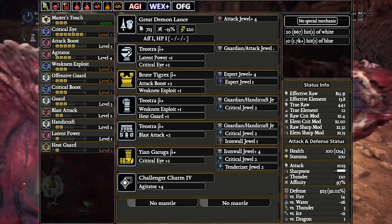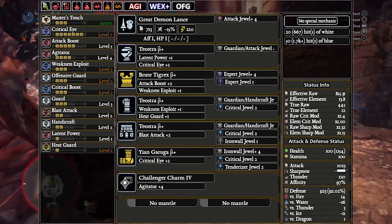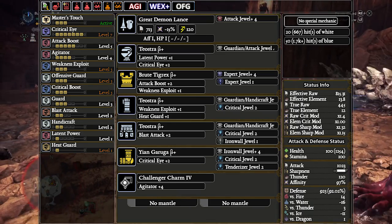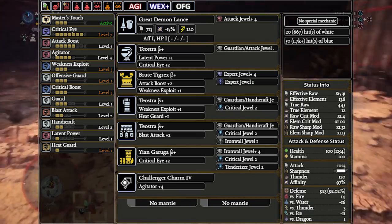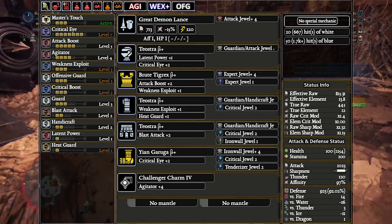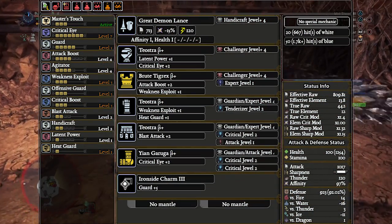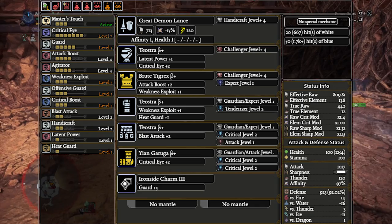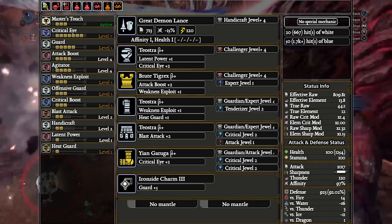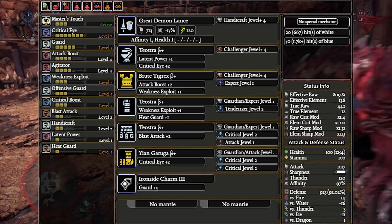The main issue with the Rajang Lance is that it can't fit in comfort skills or multiplayer skills — losing any decos for Flinch Free, Guard Up, or Health Boost costs a lot of damage. If you want to run any of these skills, you're better off just running the Ruiner no Gigante set from the raw Lance meta video. The Ruiner set with comfort or multiplayer skills will out-damage any Thunder Lance option with those same skills. Here's also a Guard 5 version of this set — it only loses one attack boost, which isn't a huge deal, but it has the same issue: you can't swap out any skills without a huge damage or effective sharpness drop. For multiplayer comfort sets, just run the Ruiner Lance.